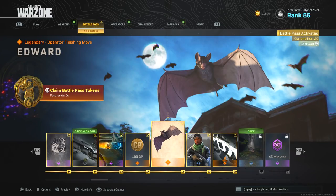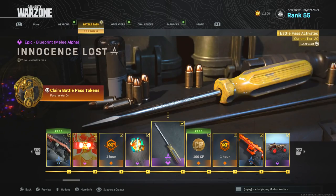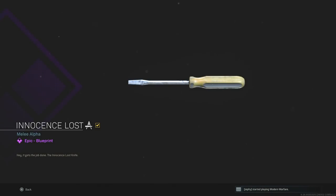We got a finishing move, and I'm assuming it's similar to the crow and the hawk — it's just going to be a bat. Yeah, it's a bat-themed, Halloween-themed execution. What really caught my eye was this 'Innocence Lost' screwdriver melee weapon. It actually looks really dope, kind of like the box cutter.